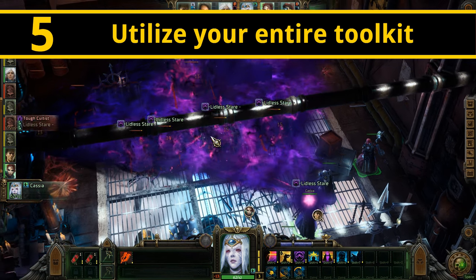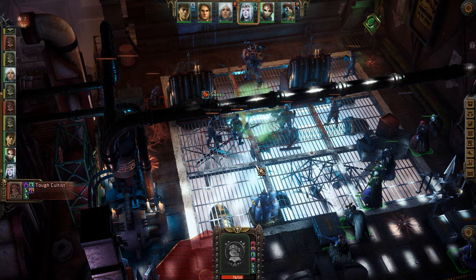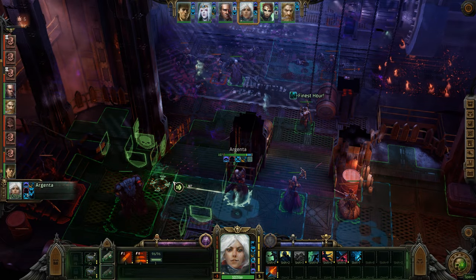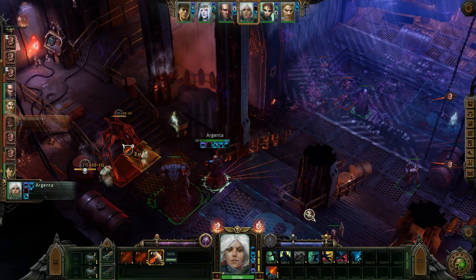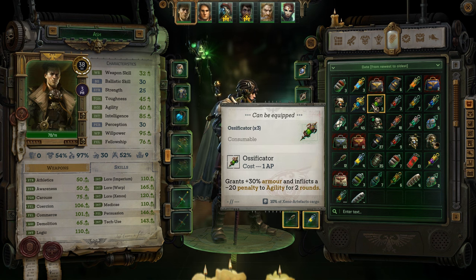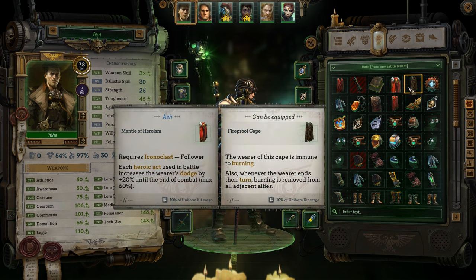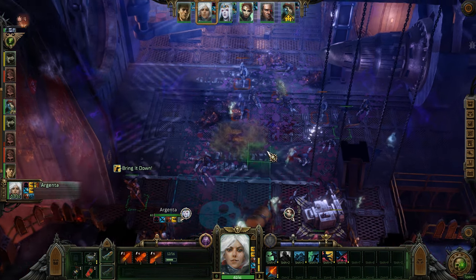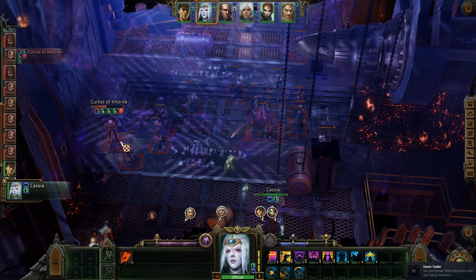Even if you have a highly optimized team, sooner or later you're going to run into some tough fights. Besides simply smashing your head against a wall until it finally breaks, the best way to deal with these difficulty spikes is to get creative and utilize the entirety of your toolkit. You can swap between your weapon loadouts for free at any time in combat — use fast-hitting weapons for chaff and armor-piercing ones for bosses. Stims can greatly increase your DPS and make it easier to burst down bosses or get to distant enemies. Some equippable items can completely negate or greatly weaken certain enemy attacks, so make sure to dress for the occasion. Chaining extra turns on your fastest character can potentially kill problematic enemies before they can even act. Grenades and Psyker spells can incapacitate large numbers of enemies, giving you the opening you need to deal with the nastier ones.